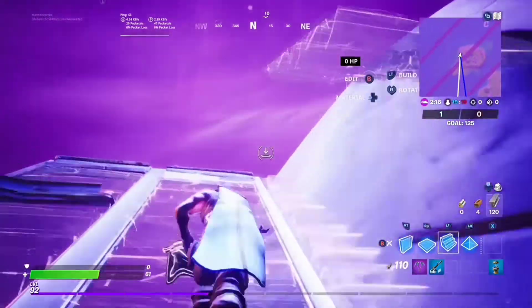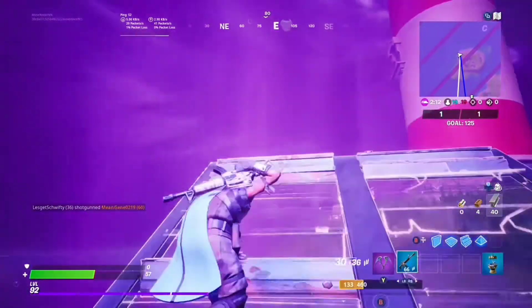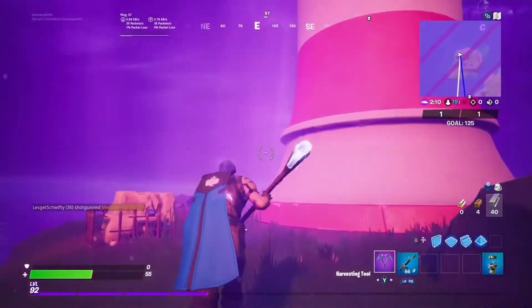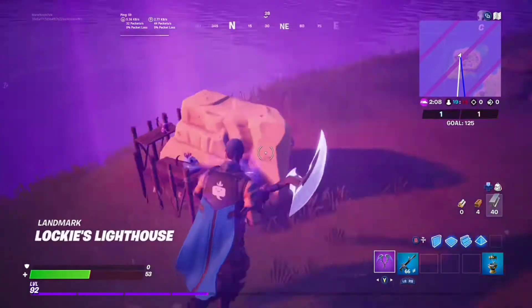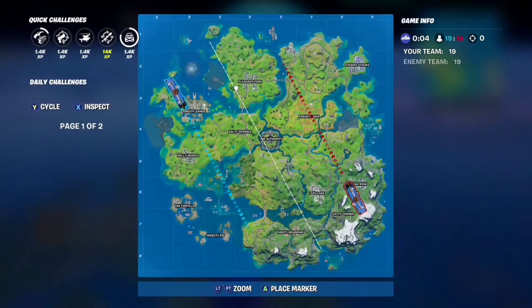The next spot is by Loki's lighthouse — it's in the back. We're in the storm right now. You can see it in the back. All you want to do is pickaxe it once, and then another one is done. But you still have two more to go.